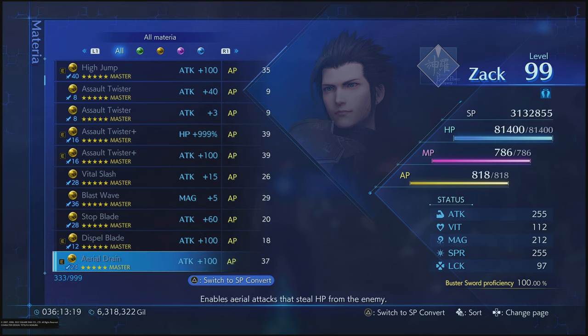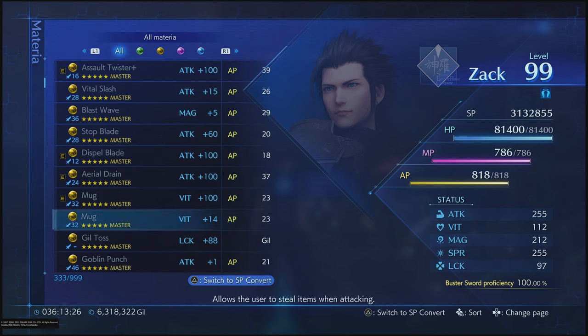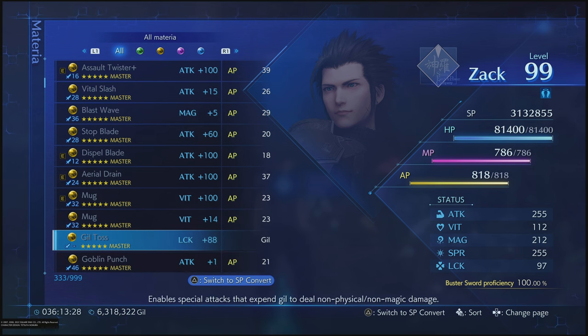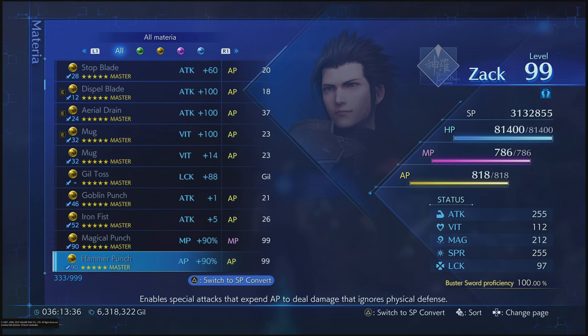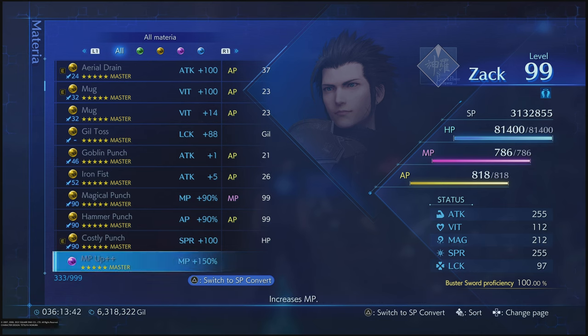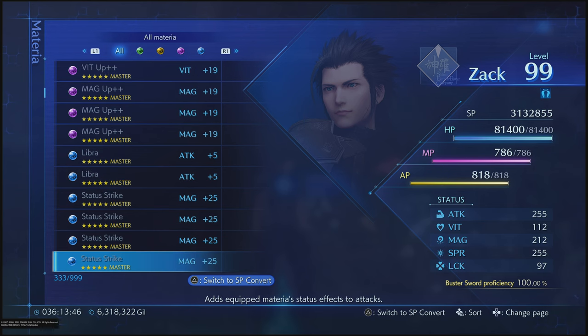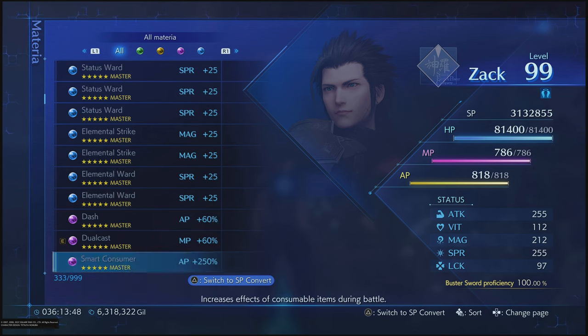Dispel Blade, Area Drain, Area Drain, Mug — the luck is almost maxed out on this Guilt Toss, even though I really don't care because I actually only used it for Magic Pot. Costly Punch is complete.